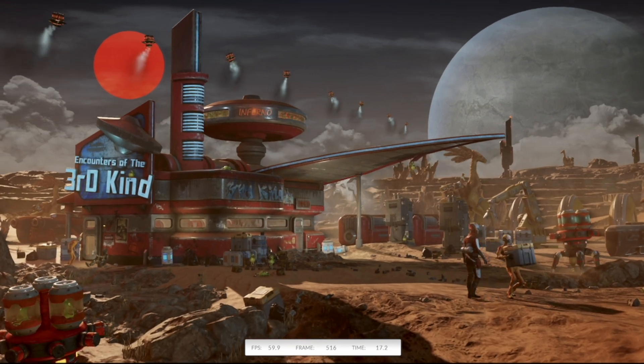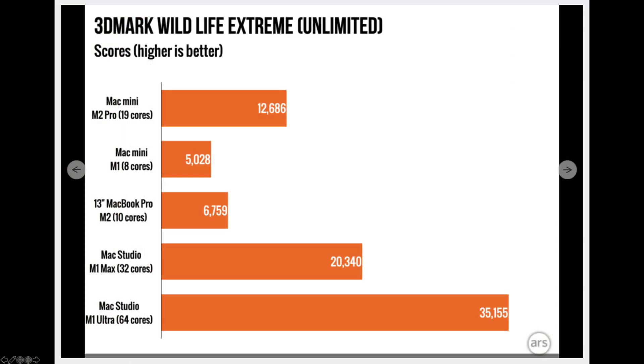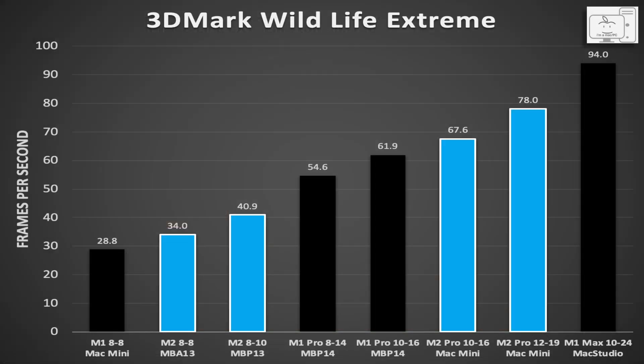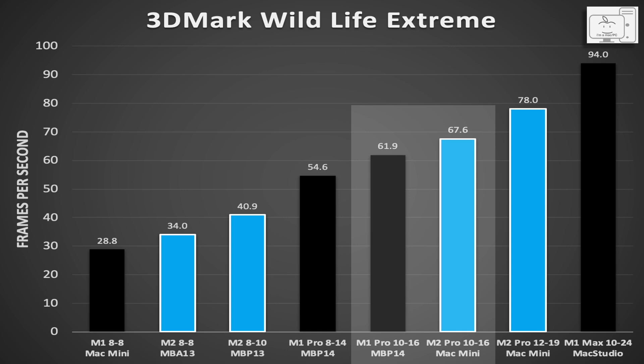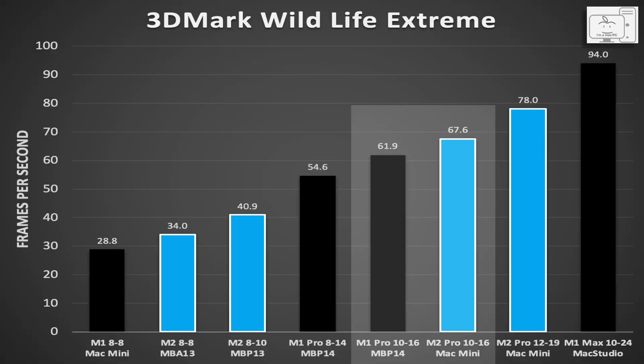Running Wildlife Extreme on the M2 Pro with 16 GPU cores achieved 67 frames per second. Using the score for the M2 Pro with 19 GPU cores from Ars Technica, I added both M2 Pro versions to the chart. Comparing the M2 Pro with 16 GPU cores to the M1 Pro with 16 GPU cores, the M2 averages 67.6 FPS while the M1 Pro averaged 61.9 — so the M2 Pro is 9% faster, and most of that is coming from the 8% increase in clock speed. So there is not much performance offered by any architecture change to the M2 GPU.